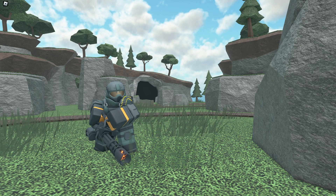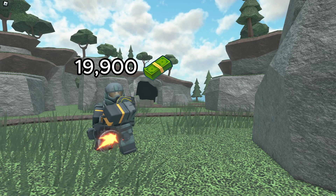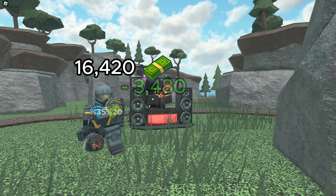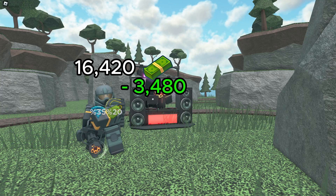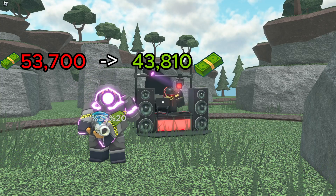DJ also has a discount buff. A minigunner without DJ costs $19,900 to max out, but with DJ it's only $16,420 — saving you $3,480. That may not sound huge, but when you use expensive towers like the Accelerator, those savings can really help.